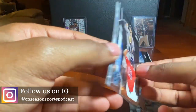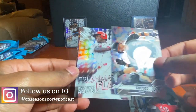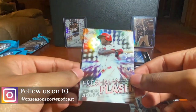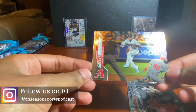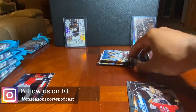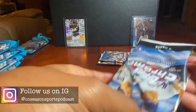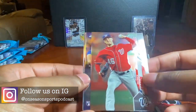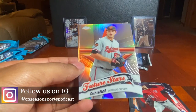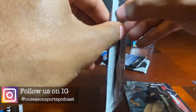Pack four: Jonathan Villar, Zach Collins rookie — I like him, that's a nice rookie. Freshman Flash Aristides Aquino — I was kind of hoping that was Luis Robert, but I'll take it. Domingo Leyba rookie as well. Pack five: Patrick Corbin, Anthony Kay rookie future stars, John Means, and Chris Paddock. Two packs left before the sepia cards.